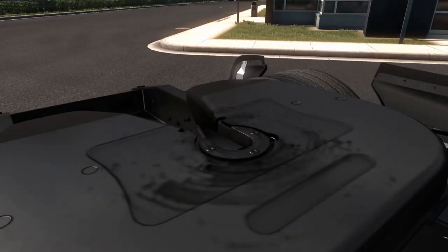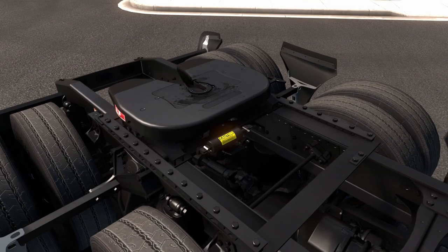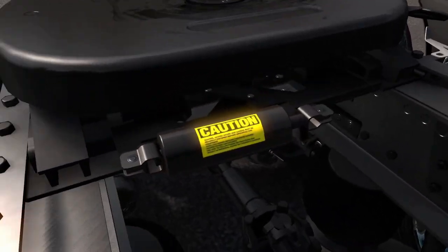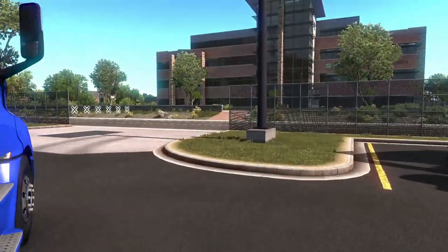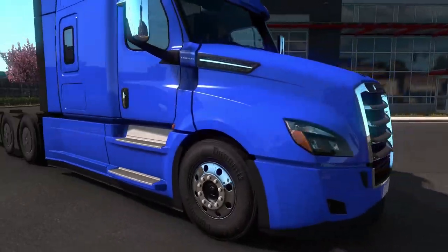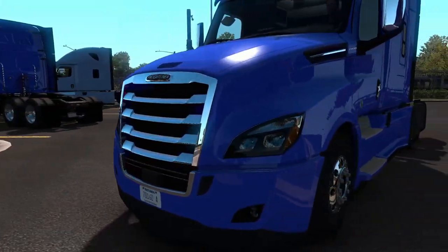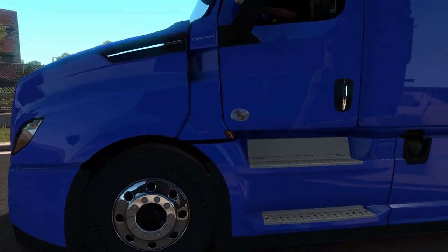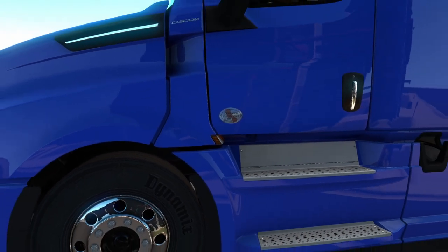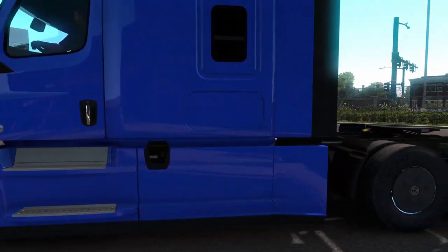They even got the texture on the fifth wheel - looks greasy, so that is pretty cool. Caution labels. They just really went all out on this truck and it looks insane. Continuing to go around the truck slowly - they added the clean idle sticker even. They just went all out. It is awesome.